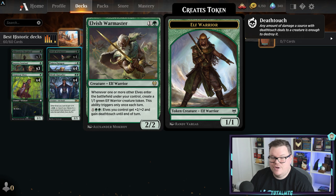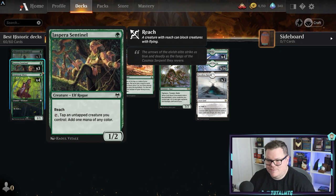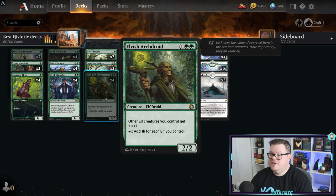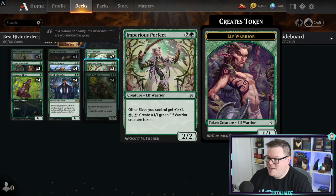The deck has lots of early one-drops to land early elves for ramping out. Jaspera Sentinel taps elves for mana - it's all about getting mana dorks down and amassing the quickest field you can. Elvish Warmaster creates one-one tokens, and it's a go-wide strategy. Elvish Clancaller is an important card that pumps all your elves and lets you pay six to search for another Clancaller - six mana isn't a lot with this kind of ramp.